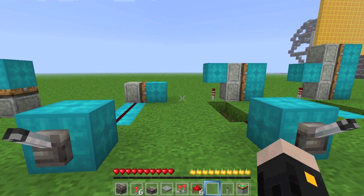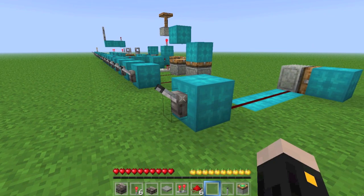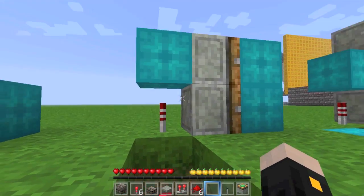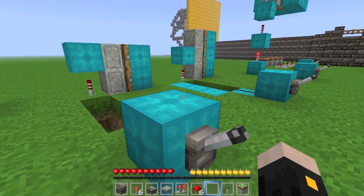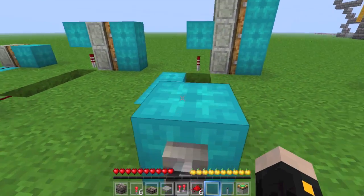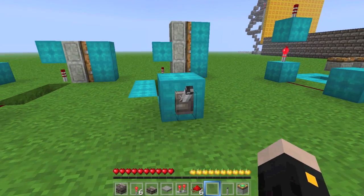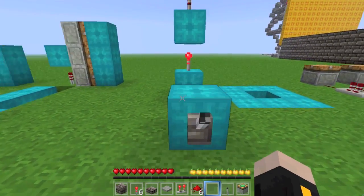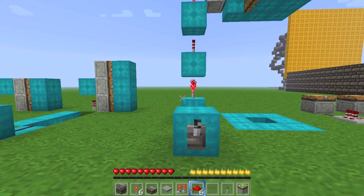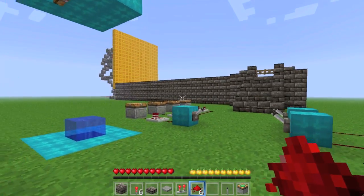Next up are the different stacking methods for pistons. The first is the one-stack — extremely simple, just a stack of one piston. The next is slightly more complicated: it involves letting the signal travel up using two torches to continue the signal upwards, and a block on top which gives another powered block for the piston to sit on and powers the second piston. The three-stack works the same as the two-stack, but it's got a piece of redstone on top of the powered block, which powers the third piston. People use pistons for many different things — toilets, sinks, waterfalls, and dams are pretty fun to make with pistons.